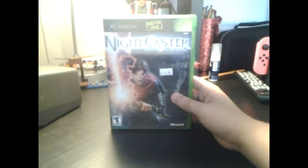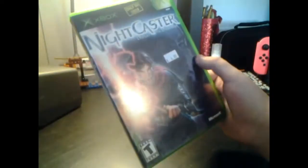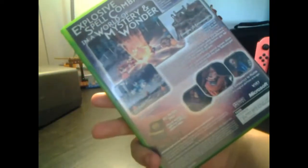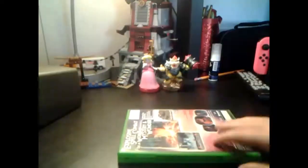The first two games are from a used game store. The first is Nightcaster: Defeat the Darkness. I got it because it was published by Microsoft — $4.99, only on Xbox. I haven't played it yet but it looked interesting, kind of like Azurik: Rise of Perathia. The back says 'explosive spell combat in a world of mystery and wonder.' Here's the disc and the instruction manual.